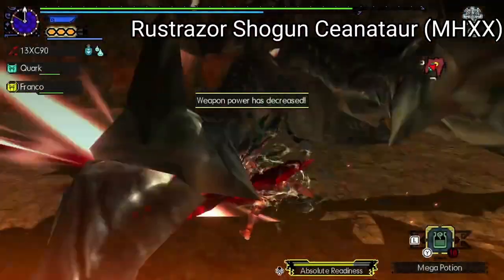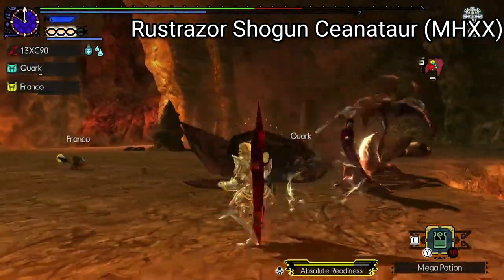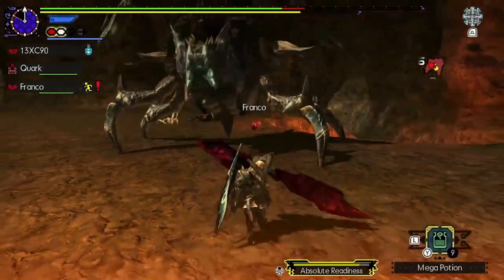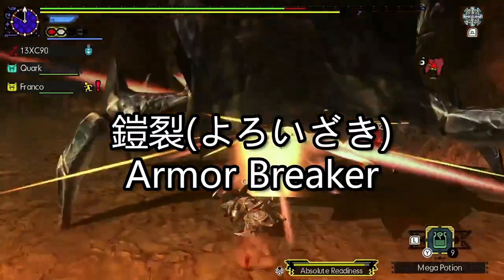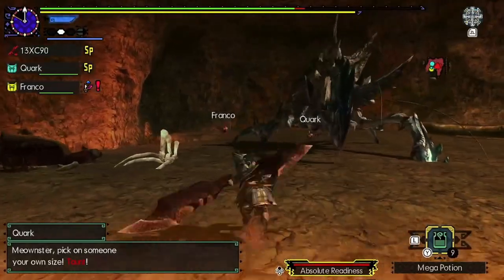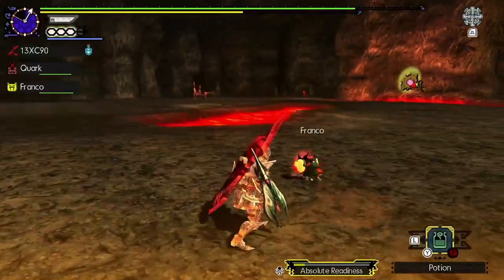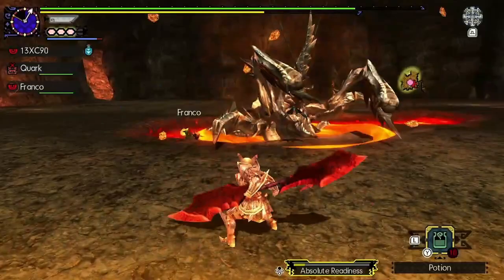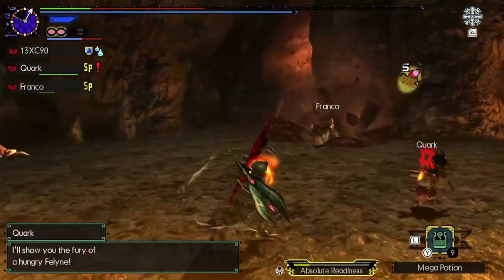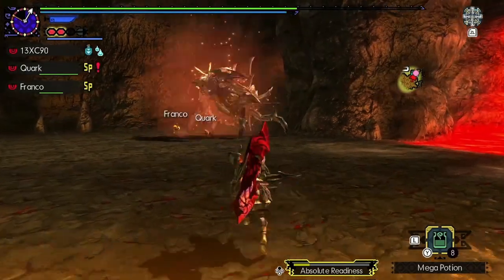After surviving countless battles with hunters from the guild, the Shogun Ceanataur developed even longer and sharper claws in order to render the hunter's armor useless. The Rust Razor Ceanataur is a special Shogun Ceanataur given the title of Armor Breaker due to its enormous anti-hunter sharp claws. This particular Ceanataur has also mastered the use of its shell — it has now become a part of its body. It can quickly change between a Gravios or Glavenus skull and switch between ranged or melee combat. While wearing the Gravios skull, it will use various water jet attacks to keep you away. When it changes to the Glavenus skull, it gains the ability to sharpen its rusty claws with Glavenus Thicket and start cutting the hunter into pieces at blinding speed.